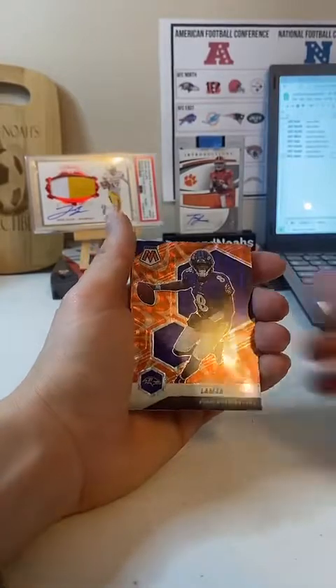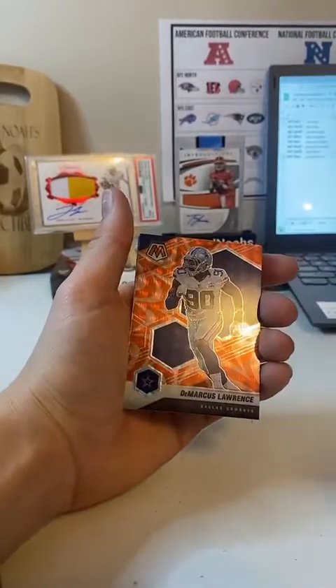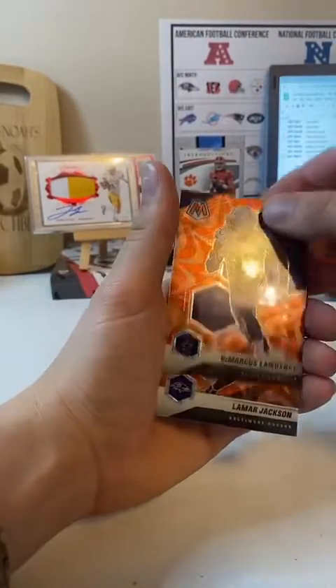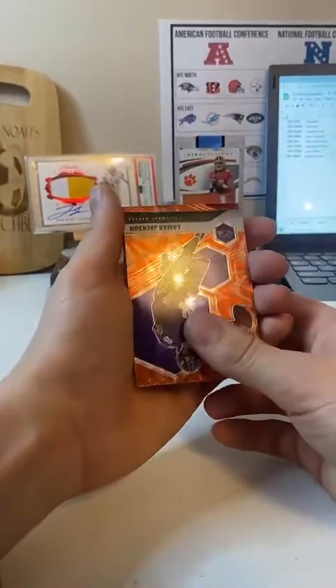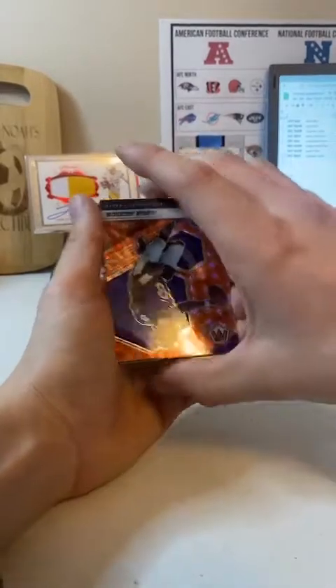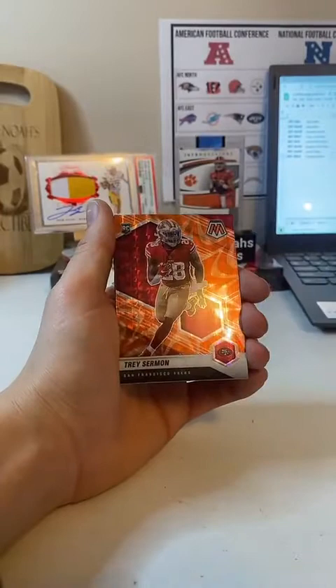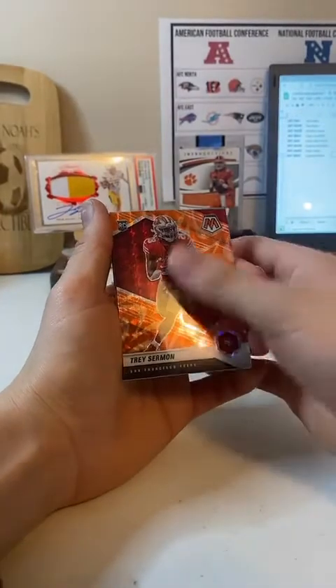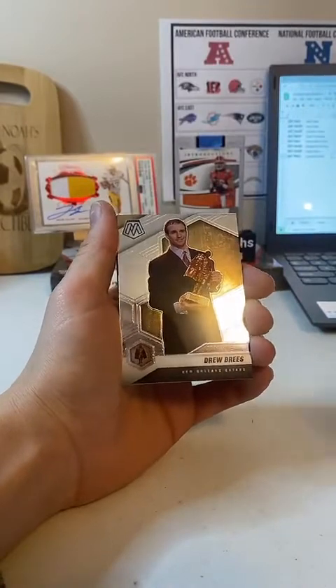Lamar Jackson. Trey Sermon Orange — that's all right, good hit. Drew Brees Man of the Year. Baker Mayfield. Devontae Smith NFL debut rookie. Jalen Darden. Marquis Stevenson. Astana Samuel Jr. rookie. And then the Kid Reporter — Astana Samuel, Chargers.